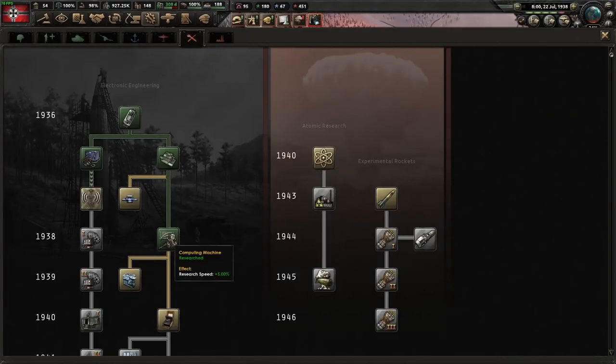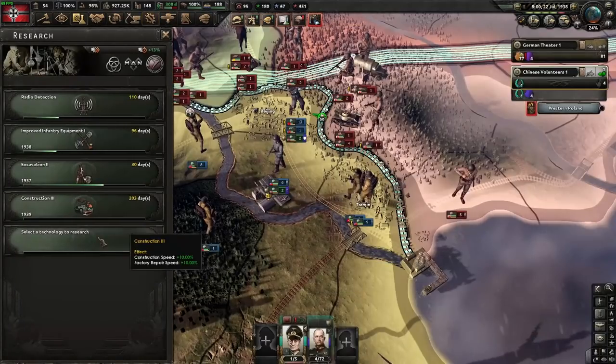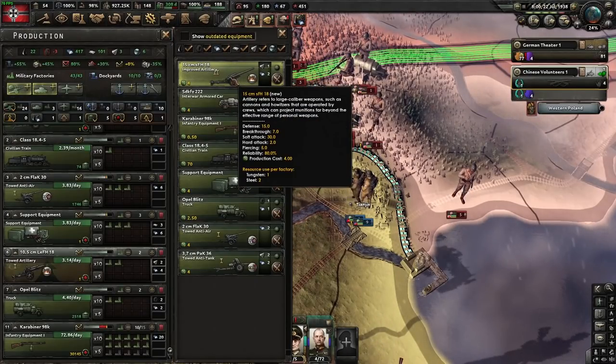With the research slot we were using for computing machines, we're now going to go get the Infantry Equipment 2. With these two research slots free, we'll start getting Construction 3 and start working towards fighter twos — a bit late by some people's standards, but it's single player and you don't need to rush them that hard.